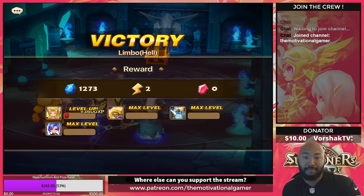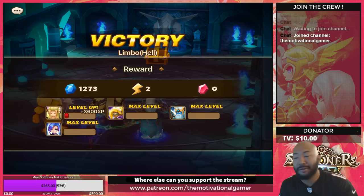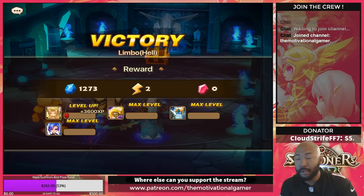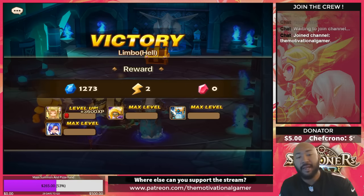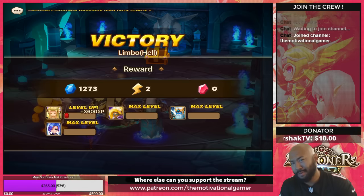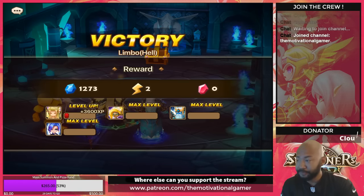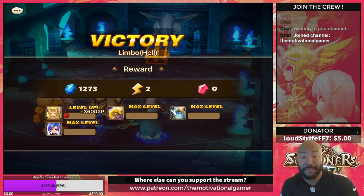Otherwise, just decide what you want this particular unit to be — attack or defense. You can use him Violent if you want multiple turns, Despair if you want to add another layer of annoyance for the enemy, Swift if you want him to go first. Hell, you can run him Fatal if you want to build him purely for damage. But those are the three rune sets I would primarily recommend for this unit.